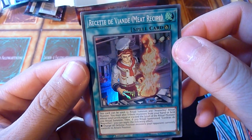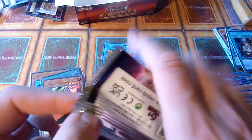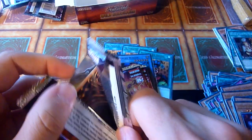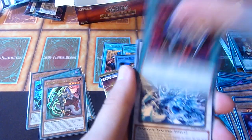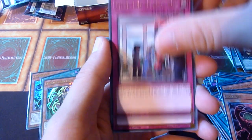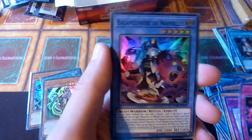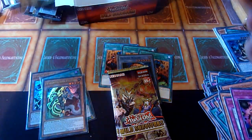Recette de viande — okay, that's meat. I like it. Econ again. Animadon. Aquasaur. There Can Be Only One — nice. DDV — nice. And that one again. Why do I pull four of that and just one Hungry Burger? He's too powerful, so he had to be short-printed, I guess.